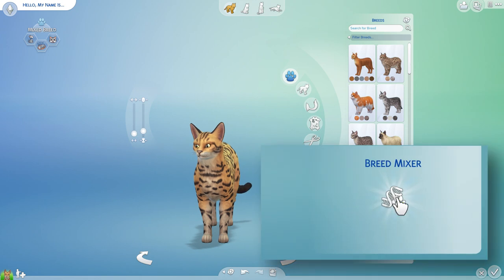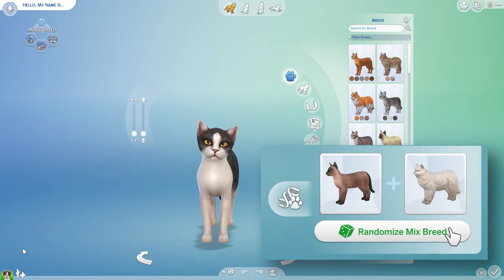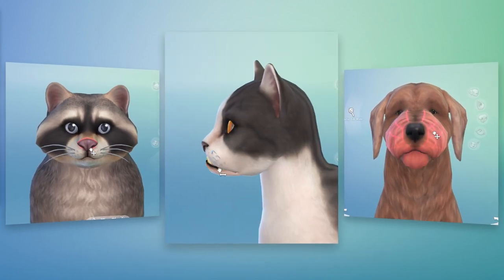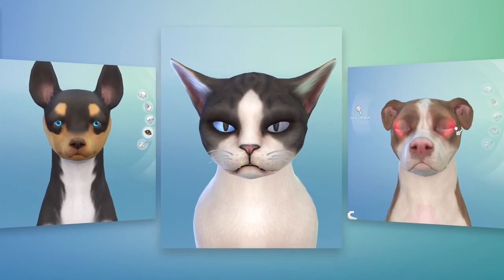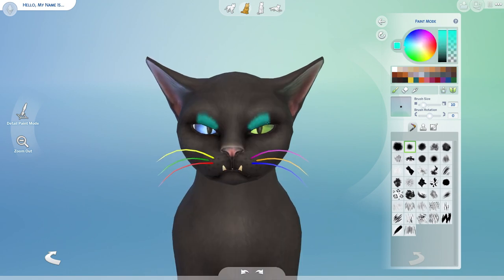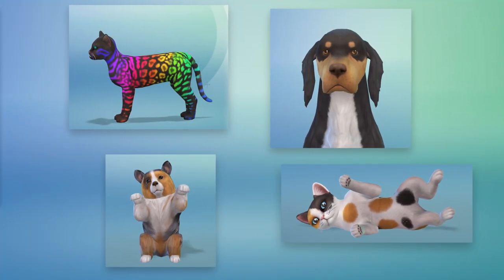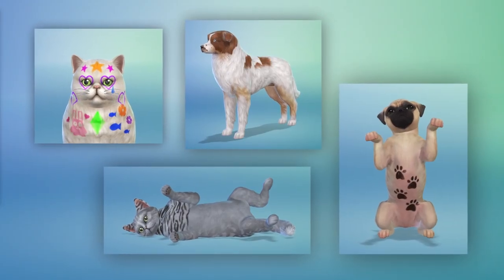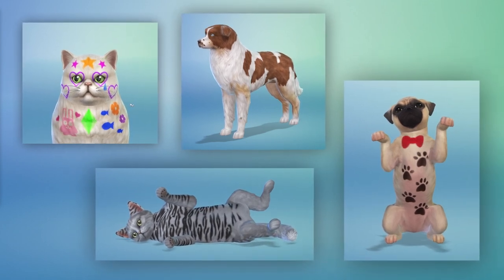Let's create something more exotic. Use the breed mixer to play with genetics. You can modify a pet's face — just push and pull. Shape their ears, choose their eye colors, and even pick their whiskers. The new paint mode lets you create truly unique cats, dogs, kittens, and puppies. Go deeper with stamps and stencils to create a more fantastical companion and unleash your creativity!